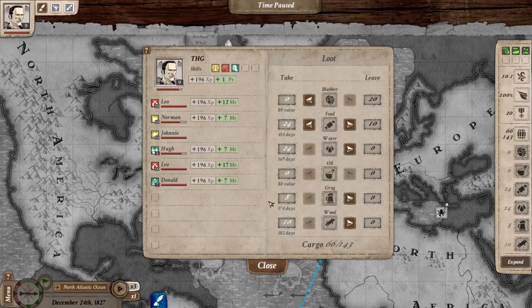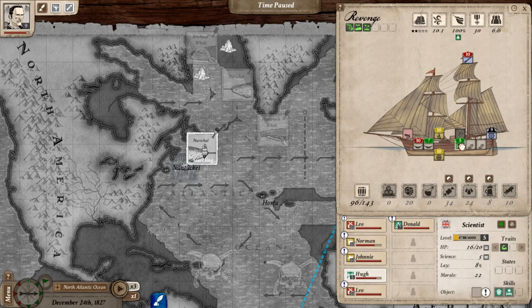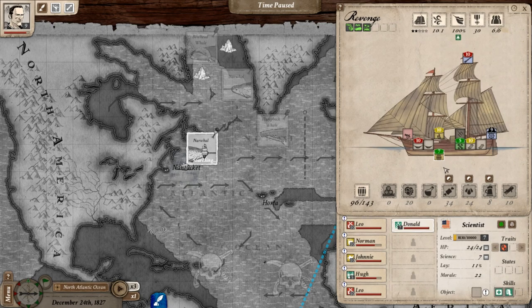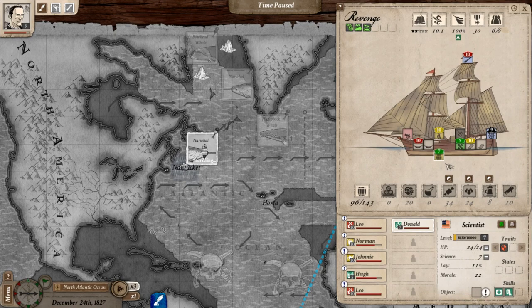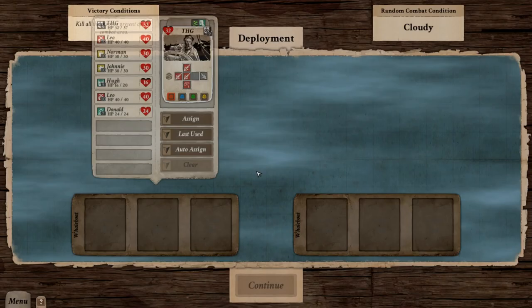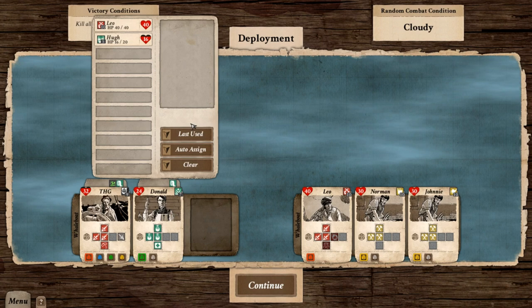20 blubber — that'll get converted to oil. 10 food. Hugh is already in the sickbay so he'll get better on his own. Norman is in the triworks — we'll move him there. We'll continue hunting whales in the narwhal section. Lower the whale boats and away we go. It says there's an option to send your men off to hunt without you, which makes me wonder if there is an auto-sim element to the whaling where you don't have to actually fight it.